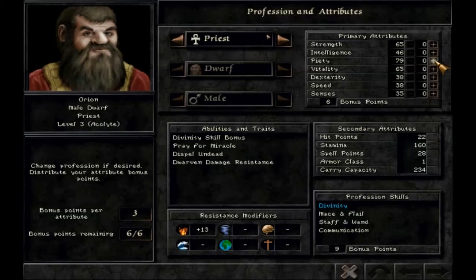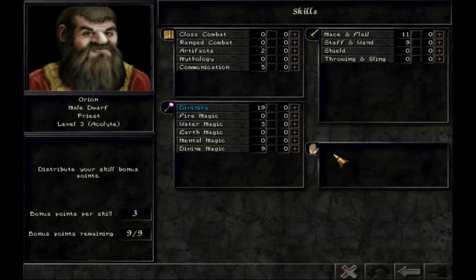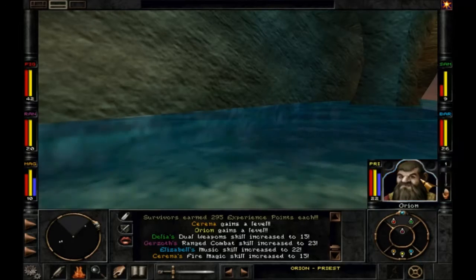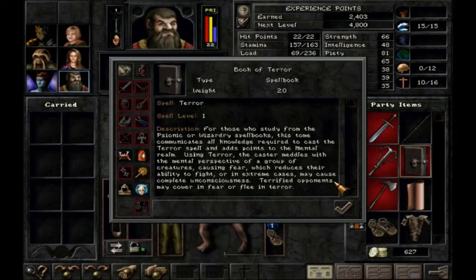We're going to have a priest here — pretty easy. He can learn web now too, but I'm going to get Identify instead. And that's mental magic. Now that we have Identify, we can try and see what this book is. There we go — Book of Terror. The mage already knows it, but eventually our non-spellcasting characters will gain the ability to cast spells and they'll learn some rudimentary things, so we can teach terror to one of them.